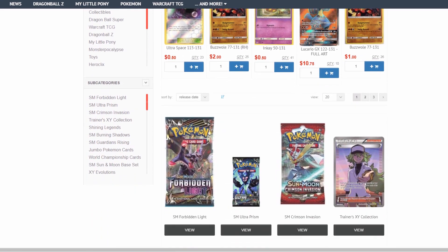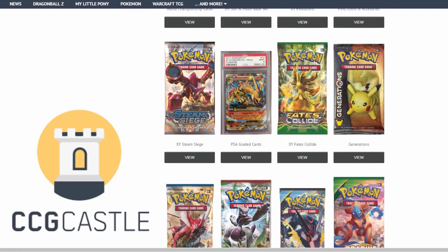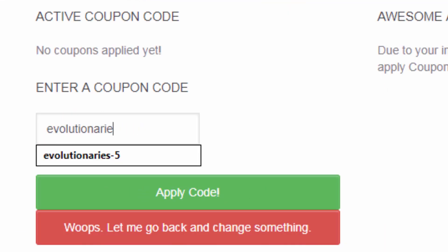For the best prices and service on Pokemon TCG singles and products, check out ccgcastle.com and use promo code EVOLUTIONARIES-5 for 5% off your next order.